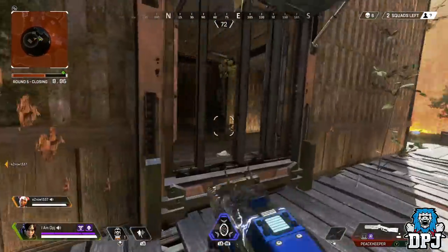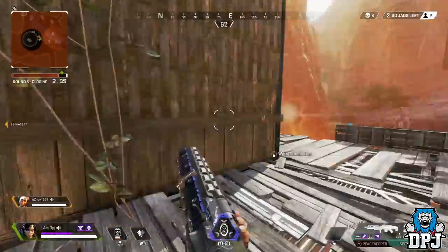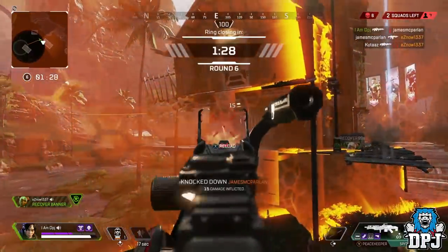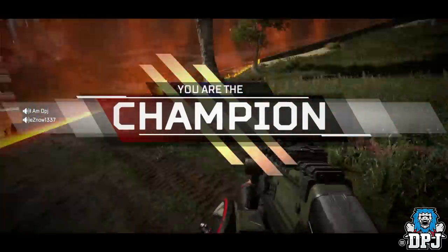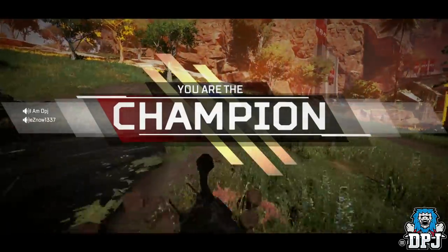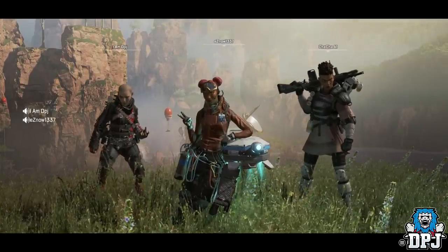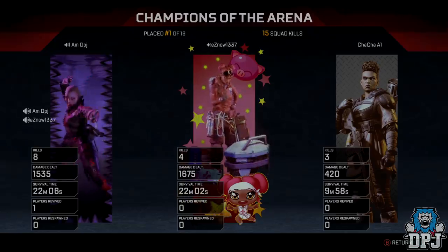That's it — those are all the weapons leaked and datamined so far: the L-STAR, the CAR SMG, the Proto Hold Beam, and three grenades. When the battle pass lands — believed to be March 12th — a major update will likely allow dataminers to find even more information, and I'll have it all covered right here on the channel. If you enjoyed the video, leave a like; if you're new, subscribe for daily Apex Legends content. Thanks as always for stopping by.